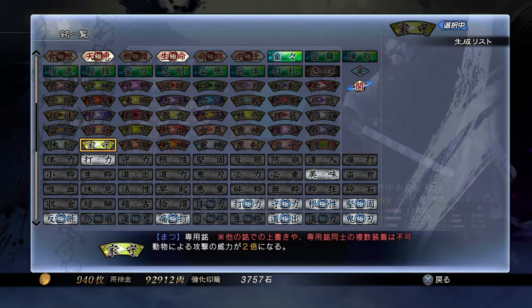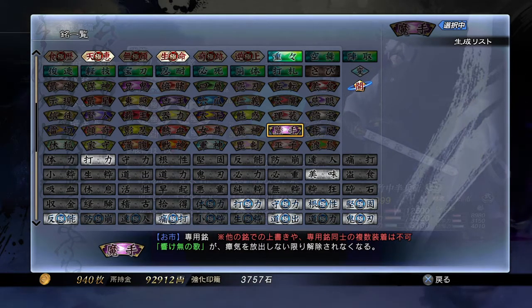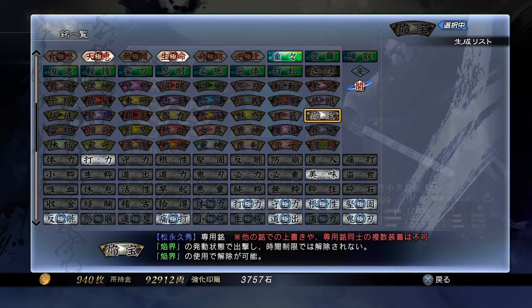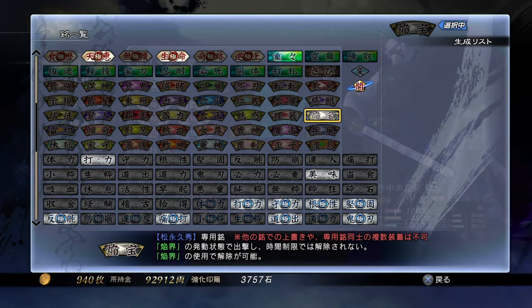The next one is Matsunaga Hisahide — one of my favorites. His is called Blazing Treasure. You can also tell characters apart by the background color behind the symbols, which corresponds to each character. His inscription means he starts the stage in his Homerai mode, which won't be cancelled through a time limit. It is possible to cancel it by activating it again since it's one of his R2 skills. In Homerai mode he gets flames on the edge of his weapon and fire appears everywhere.